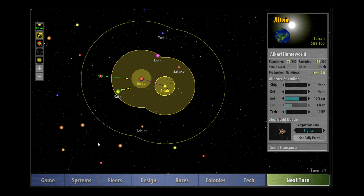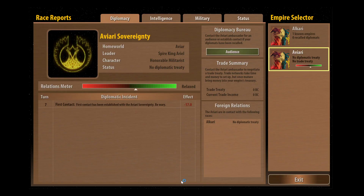Hey folks, it's Ben from Exploraminate and this is part 3 of our tutorial series for Remnants of the Precursors. At the end of the last episode we were starting to look at the races screen. This is where we deal with any of the AI races that we bump into in the galaxy around us, and so far we've met another Alkari-based race called the Aviari.